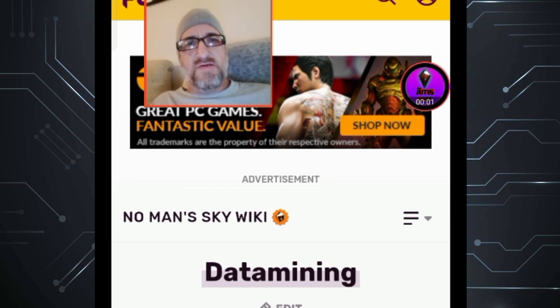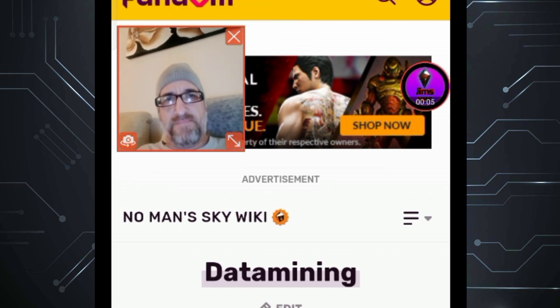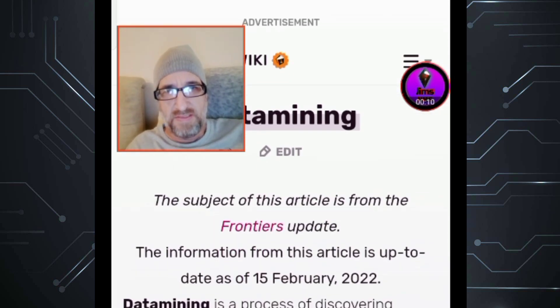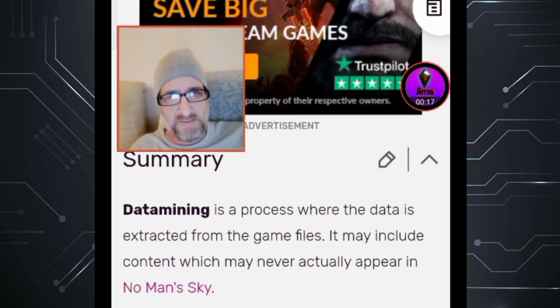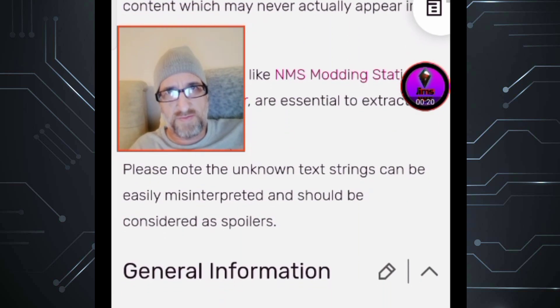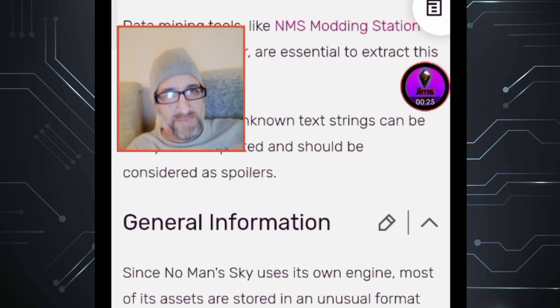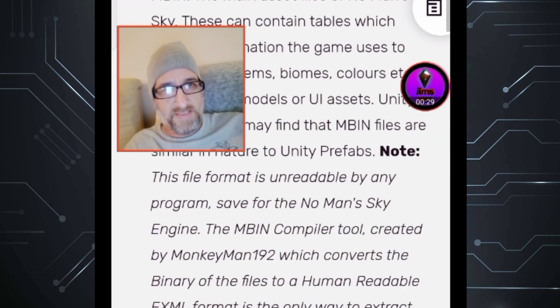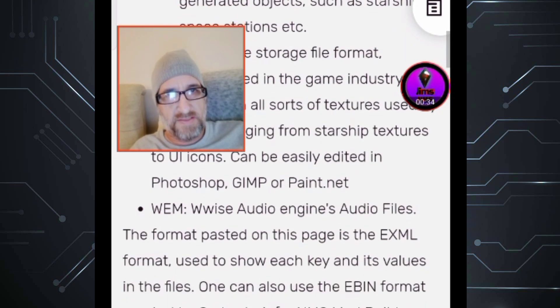Is the data mining thing on No Man's Sky fandom? Okay, sorry, I'm a little box in the top corner here as you can see. We'll go down the page and you can read it. I'm on my phone now — this is what it actually looks like. You can go to the No Man's Sky wiki and look at the fandom page for data mining. This is what it says, but you're going to see something come up soon — you can pause this at any time and read it.